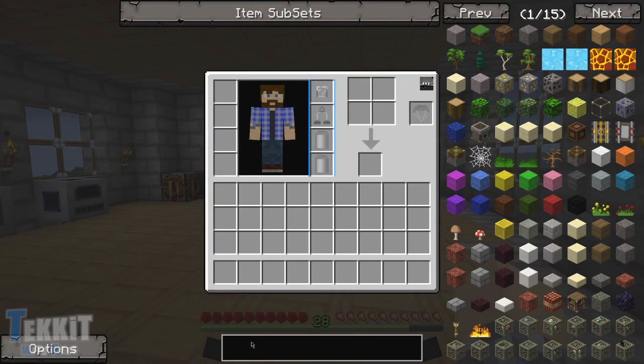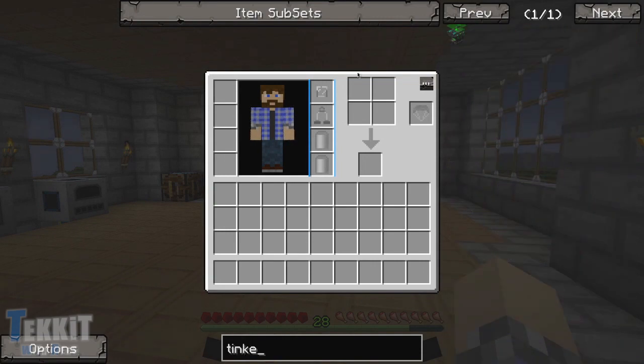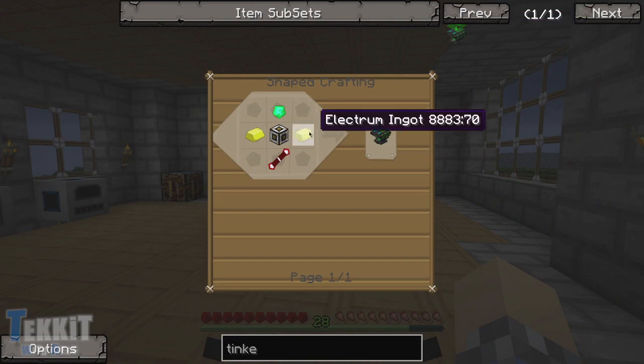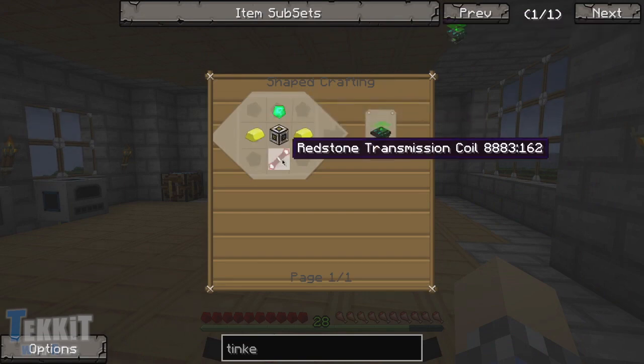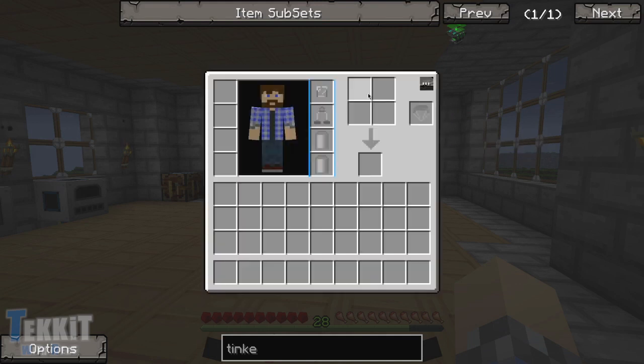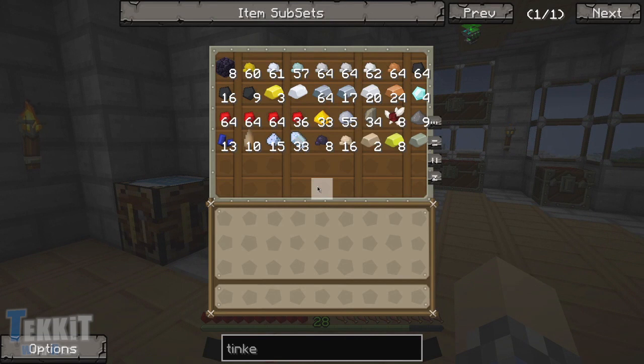So let's see — what do we need to do for this? I think we need a tinker table. There we go. One tinker table, which requires two electromingots, one of these silver redstone transmission coils, a machine frame, and an emerald. Now, the emerald might be tricky — I don't think I have any of those. And I do not.